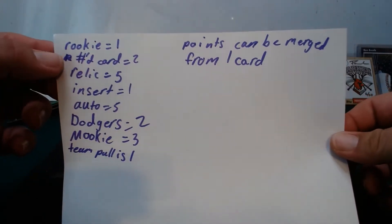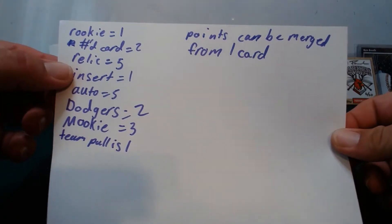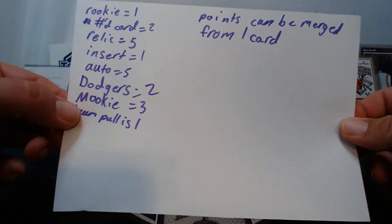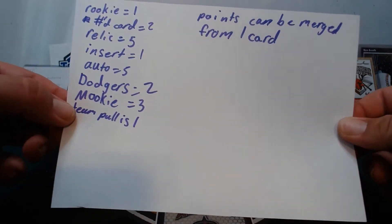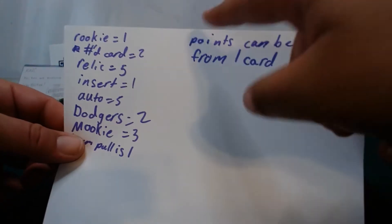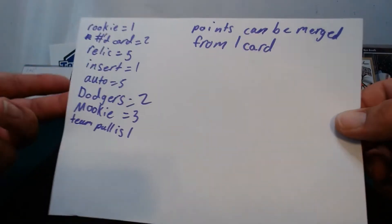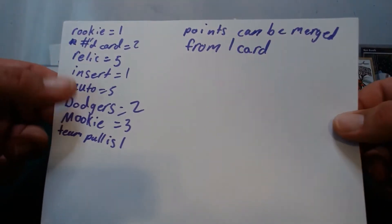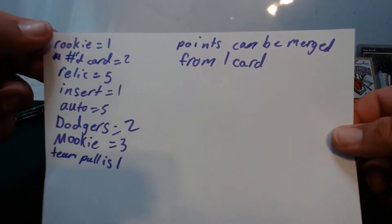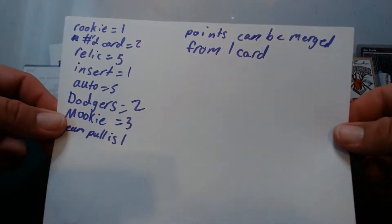Rookie is one point. Numbered card is two points. A relic is five points. An insert is one point. An auto is five points. A daughter's card is two. A mookie dookie is three points. And a team pull is one point. We got some math to do to figure out a winner. Points can be merged from one card, so if it's an auto relic, that's a ten-pointer. Or a numbered auto mookie - we add all that up.